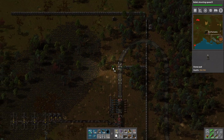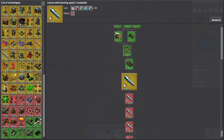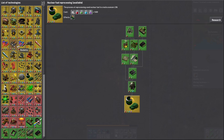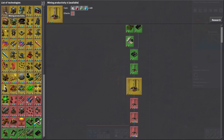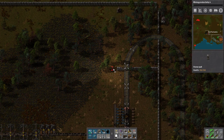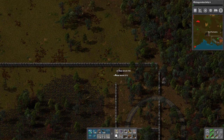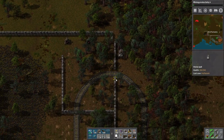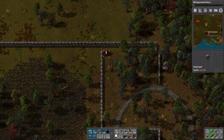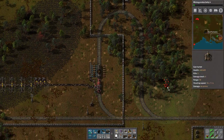Shout out for the train. We got bullets, home. Mining productivity, I guess. Alright, ran out of walls — let's bring these and put down a gun turret somewhere around here.